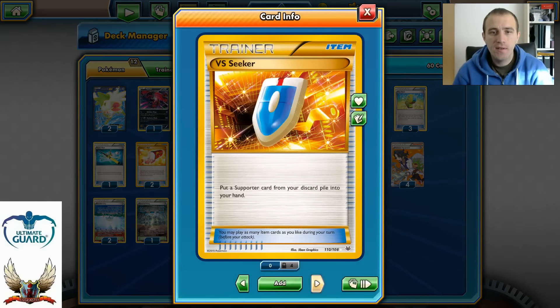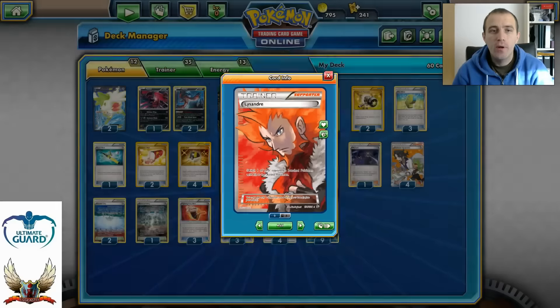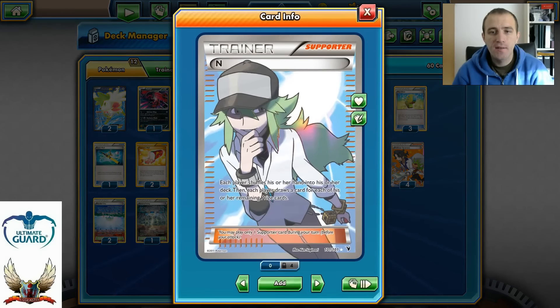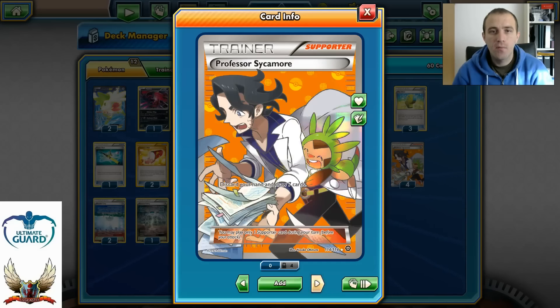Four Ultra Balls, four VS Seekers, two copies of Lysandre — a must-have when playing Yveltal EX so you can take advantage of bringing up your opponent's Pokémon, potentially setting up four Prize knockouts per turn. Three N instead of two, which I really like. One copy of Olympia — switch your active Pokémon with a benched one and heal 30 damage. Four Professor Sycamore — discard your hand and draw seven cards, everything is clear there.